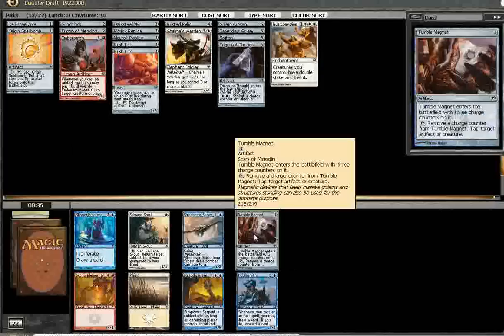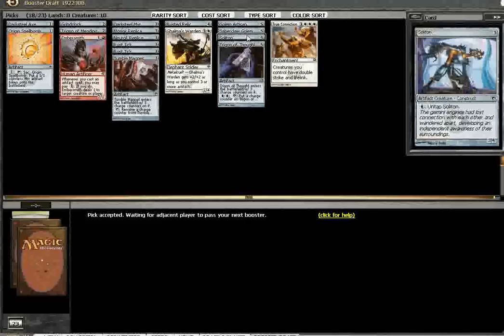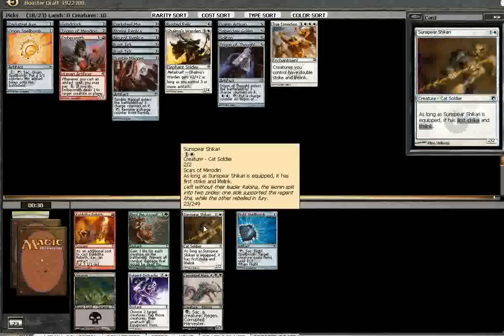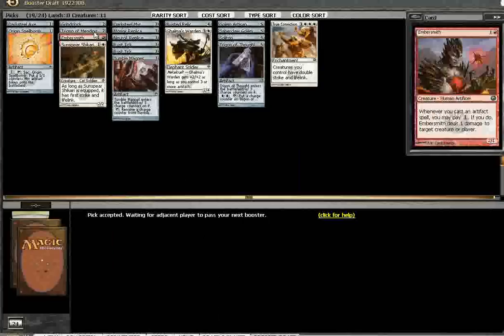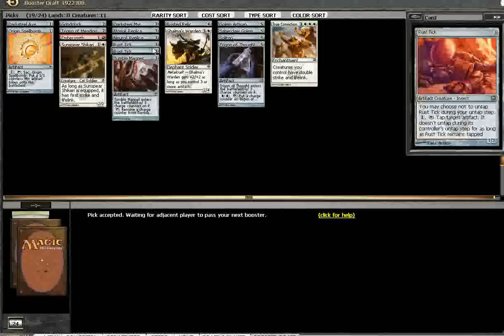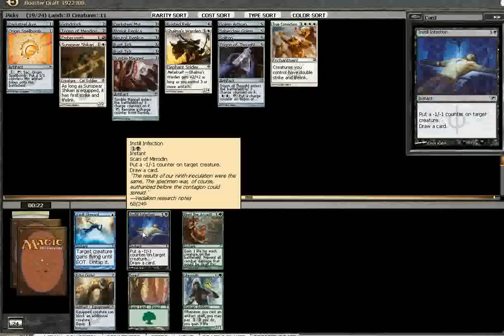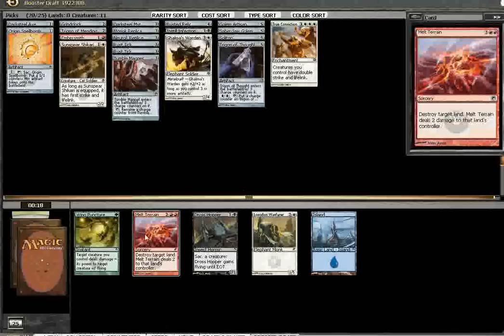I'll take a really late Tumble Magnet — man, this would have been a sweet poison deck. Sun Spear Shikari seems fine. I've got the axe and could pick up more equipment in pack three. With so many artifacts I can pick up some off-color cards. Goes really well with True Conviction and Darksteel Axe. This deck is pretty sweet. My only regret is not going poison, but I basically knew that was the right play. I just didn't want to do it again, but that's allowing bias to affect your drafting which I really should not do.